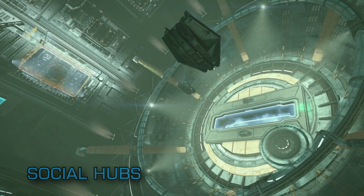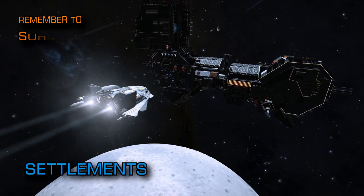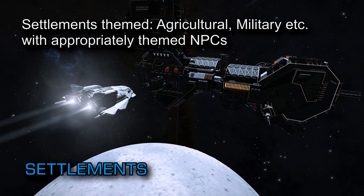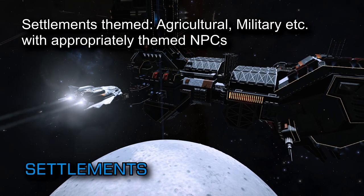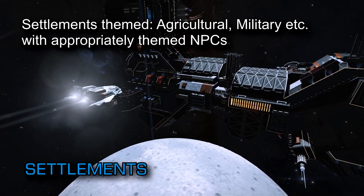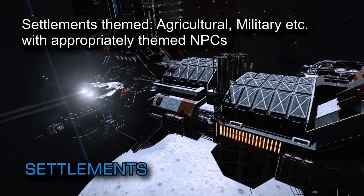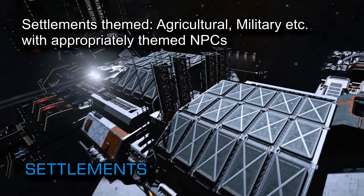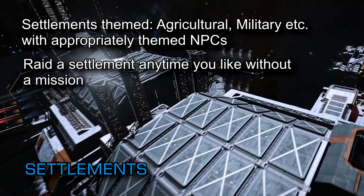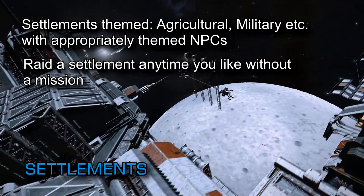The new planetary points of interest known as settlements are going to play a big part in Odyssey's gameplay and will have different themes to their operations that will reflect in their appearance — such as agricultural, military, etc. — and they'll be populated by appropriately themed NPCs. Whilst you may be sent to any one of the thousands of new planetary settlements for part of a mission, there's nothing to stop you raiding a settlement anytime you wish and looting the place, either on the quiet or by removing the local population as you encounter them.